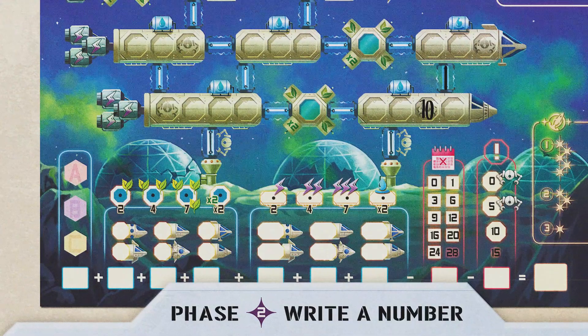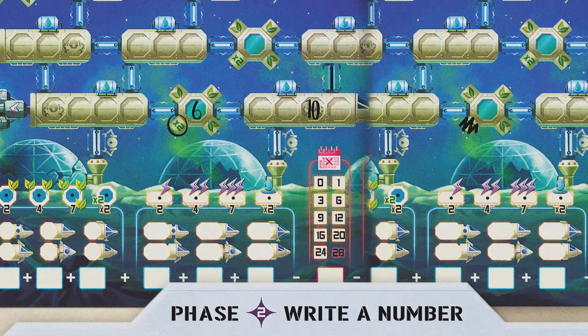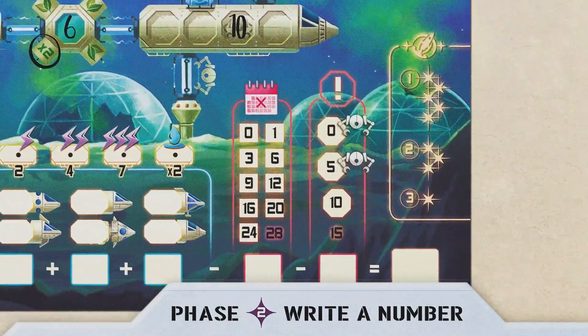The greenhouse's x2 bonus: The first players to write down a number in a greenhouse can circle the x2 bonus of that greenhouse. The other players must immediately cross off the x2 bonus on their sheet and will not be able to get it. System error: If you have to cross off a system error box, the first two give you a compensation and allow you to immediately activate an airlock.